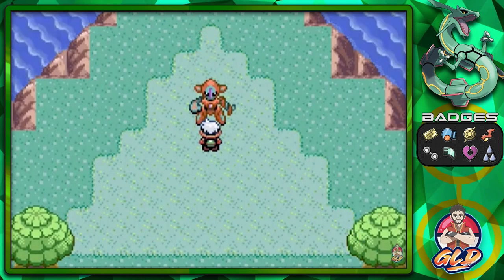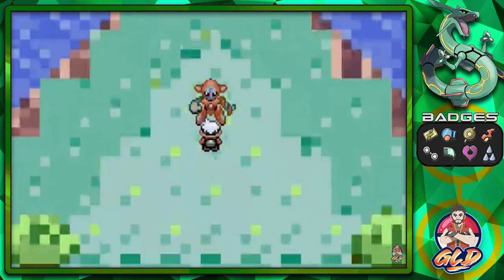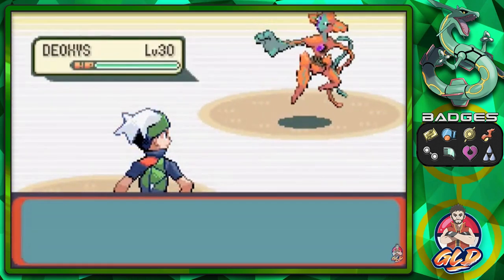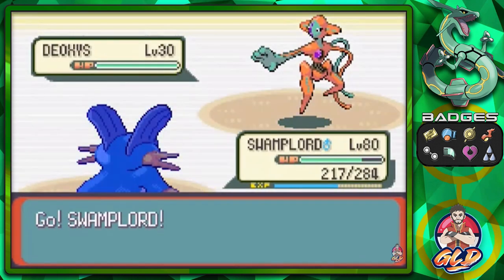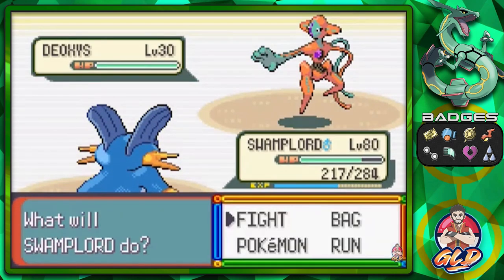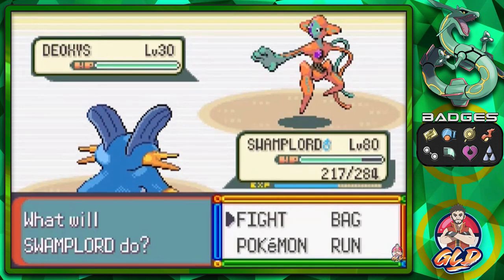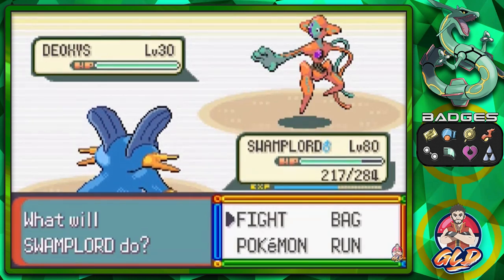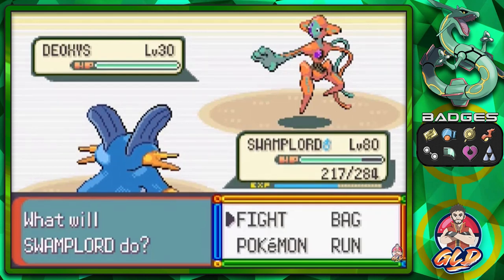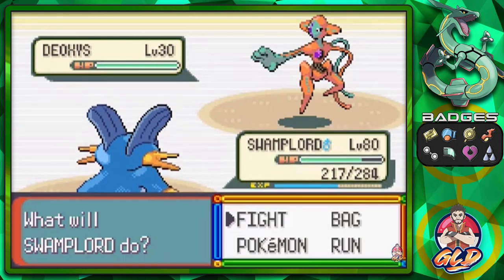There he is — Deoxys, the alien Pokémon. Look at this guy — I think it's in Speed Form, I could be wrong, comment down below. There it is: a wild Deoxys at level 30, kind of like Mew but not as powerful. Now if you guys remember, in Pokémon Omega Ruby and Alpha Sapphire you can capture this Pokémon after the Rayquaza event at level 80, and it would just destroy you. But here it's at level 30.